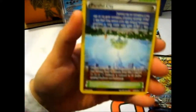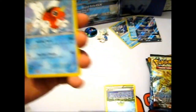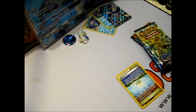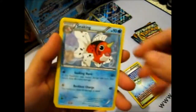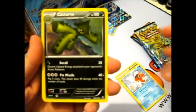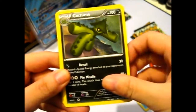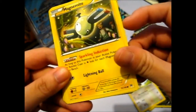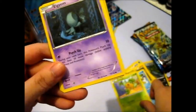Ooh, we got Parallel City. Cacturne — a less creepy version than the Shining Legends one. Noibat, Magnemite with a little kid and a teen in the background. Piplup, Pansage, Elgyem. Houndoom Spirit Link — it's a reverse. And a Smeargle, non-holo rare.